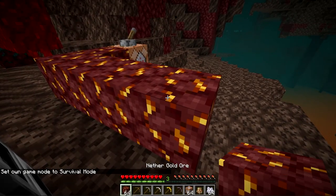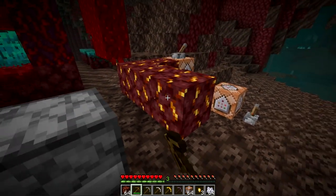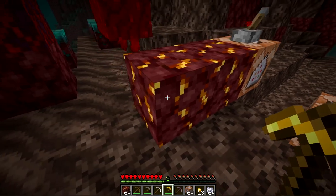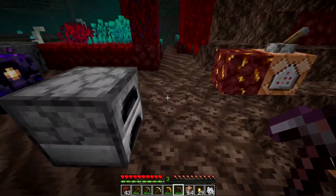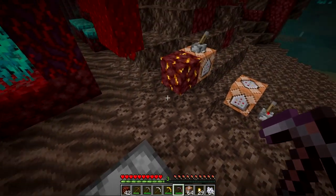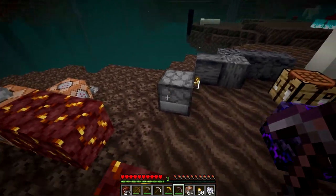They also made some changes to the new nether gold ore. You can mine it up using any type of pickaxe and it will now drop some gold nuggets — I got three from one ore, four from another, six from another, so it's a bit random. It seems like if you use a lower tier pickaxe you get fewer, and a higher tier gives you more. You can still put them into a furnace and smelt them up to get one gold ingot, so it depends whether you want to smelt it or just mine and collect nuggets. It seems like you never get enough nuggets to equal an ingot, so smelting is probably better.